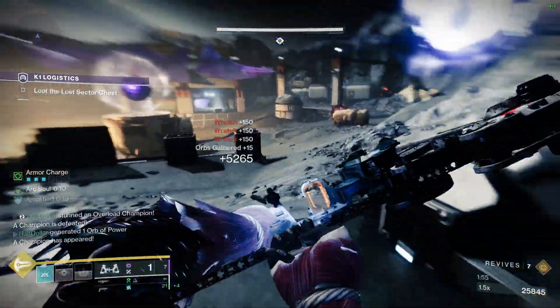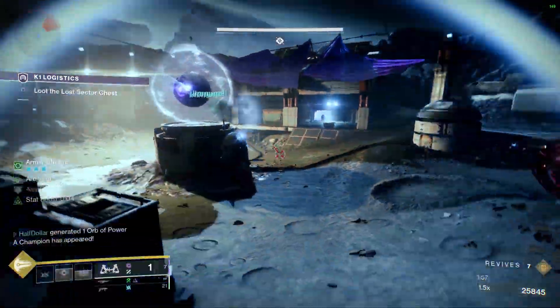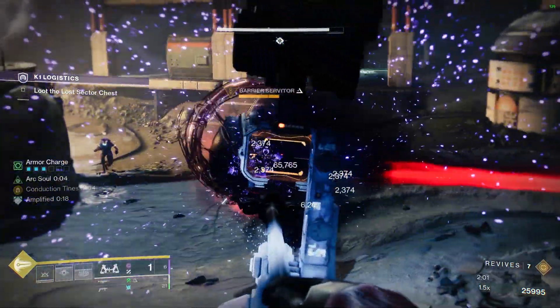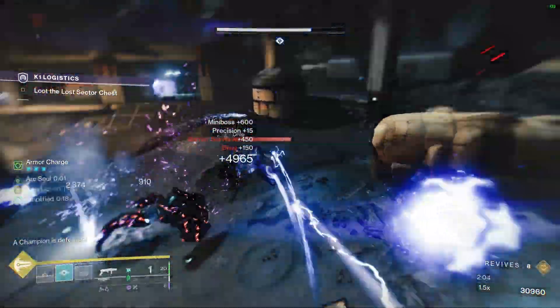There's gonna be one last barrier in this room. Once you kill the barrier, two Nightmares will spawn. When you kill both the Nightmares and all the Vandals in the room, the boss's shield will go away, making him targetable.